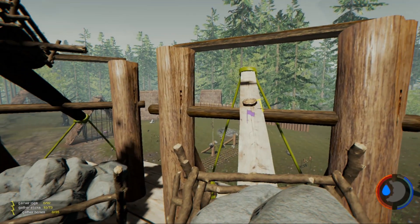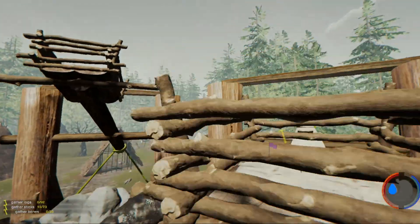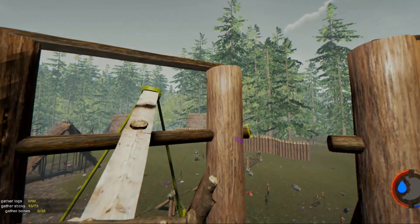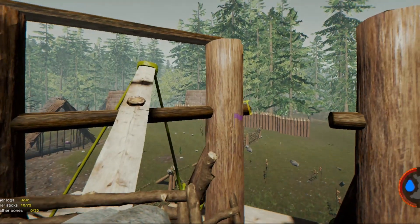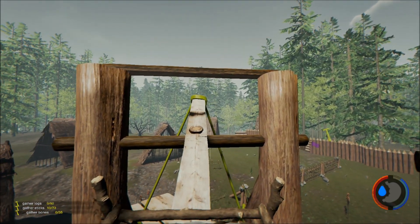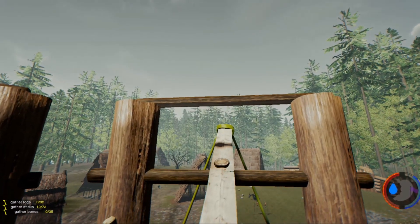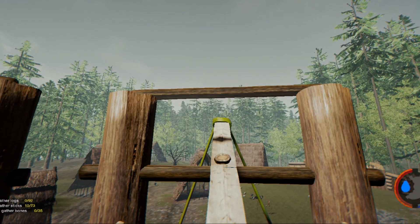Then I waited for the cannibals to come along and tested out these catapults. Now sometimes it fires two, sometimes it fires three — I think it depends on how many rocks you've got loaded into the little holder there. Because I've got these lined up, the area in which I can aim is better. So ideally you could have almost a complete circle if you wanted to cover the 360. And you can see there that it just about hits the cannibal down there.